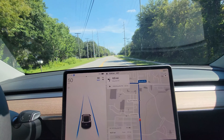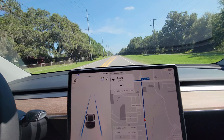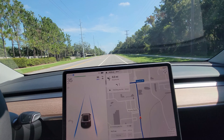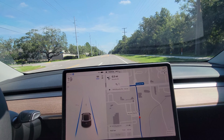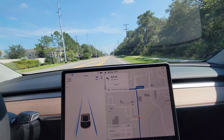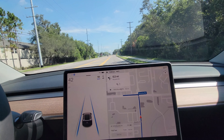My wife refuses to use FSD Beta — no computer should have that much control over the car kind of thing. So she's been on auto steer, and the issue she's noticed is the car stops for an imaginary stop sign. It slows way down at the very minimum, then goes back up again. I'll turn FSD Beta on and demonstrate that that doesn't happen there.